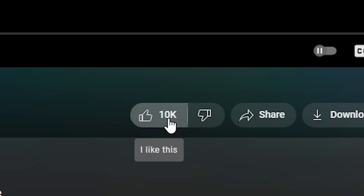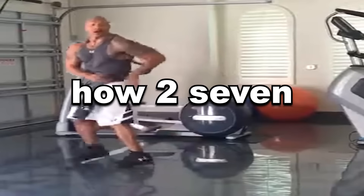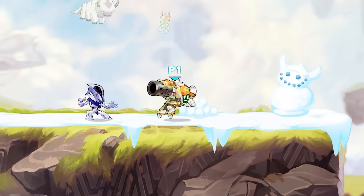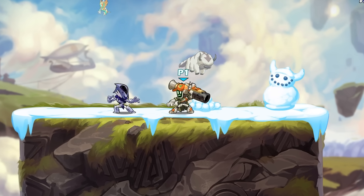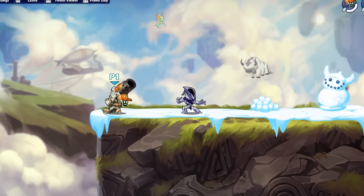Before we get started, do me a favor and smash like — let's get seven likes, that seems pretty fitting actually. We've got Seven here in all of our glory. We're gonna start off with the cannon, starting with the neutral sig. And the way you set this up is actually quite simple.